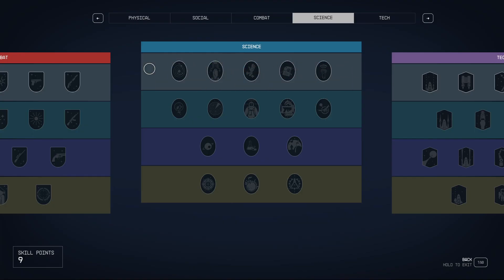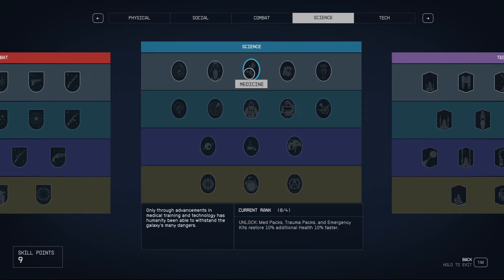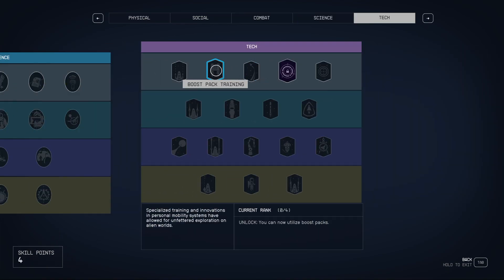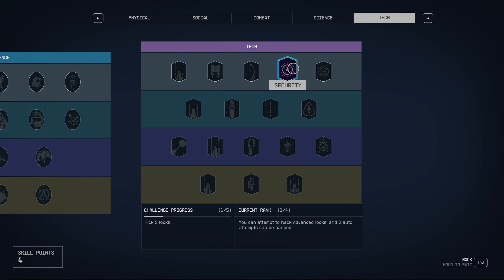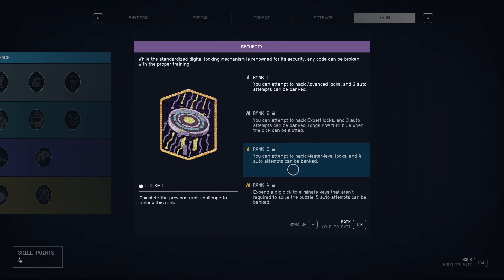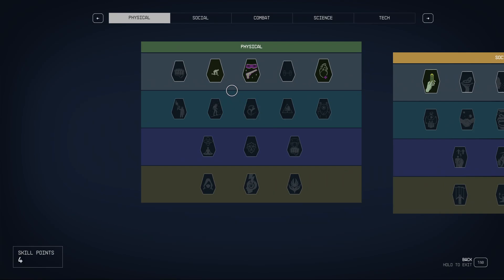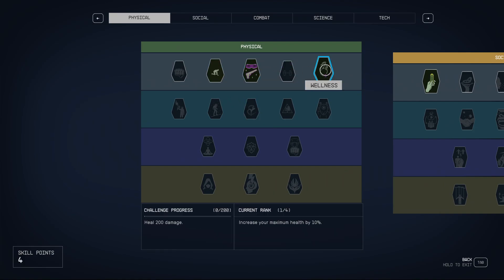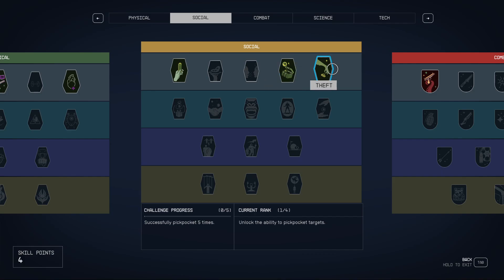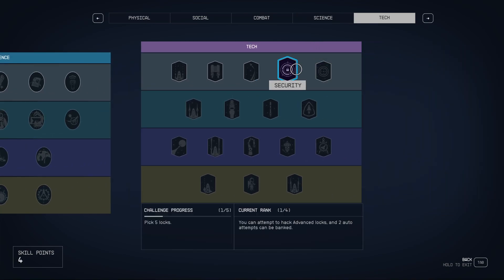For Science, you can just skip it if you're going for the stealthy build. A good skill is Medicine, but we're making builds for around level 10, so we're not picking Medicine here. Last category: Tech. You've got Security from the start, and you want to focus on it. You will have the ability to pick locks, and as you level it up you'll unlock higher-level locks and it will be easier. So that's a nice skill to have. That's our final Stealth Enjoyer build: Fitness, Stealth, Wellness, Commerce, Scavenging, Theft, Ballistics, and Security.